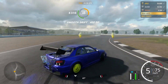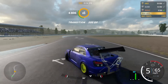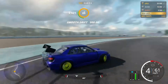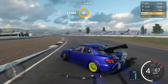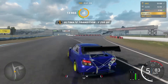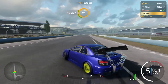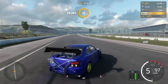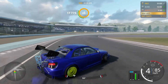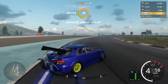This thing drifts pretty well — very nicely, not super hard to control. I can only imagine what these cars are going to do when we get to class 5. This is a class 3 Subaru right here, doing pretty well in drifting right now. If you guys want to see more, we can do it — it's up to you.